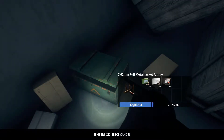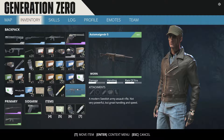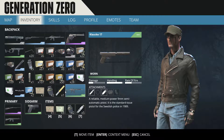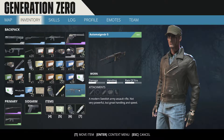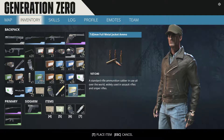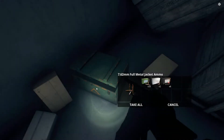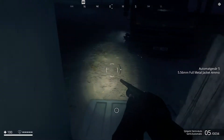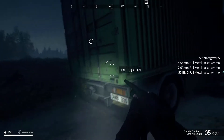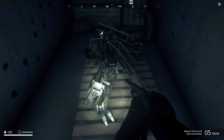That looks like it was shit quality. It's just blood. What is it? Swedish army assault rifle - not very powerful, built for speed. No, it's 5.56 - oh it's the same as that one. Yeah, we'll get rid of that then, pointless.